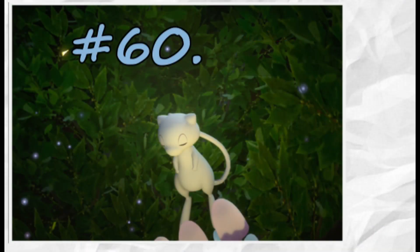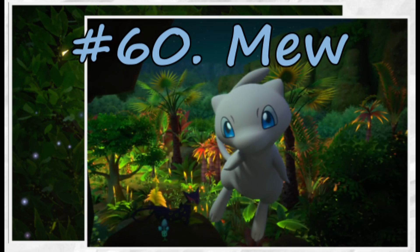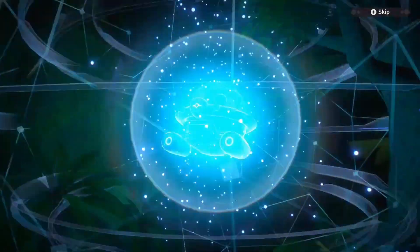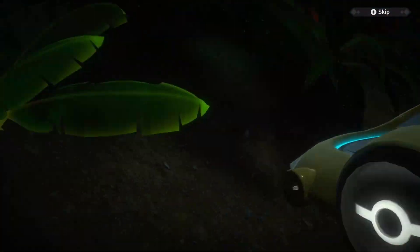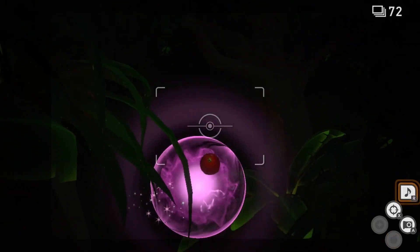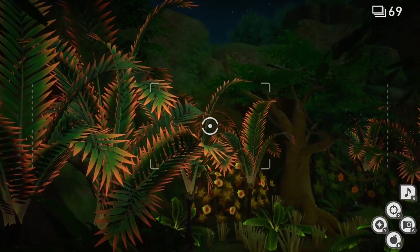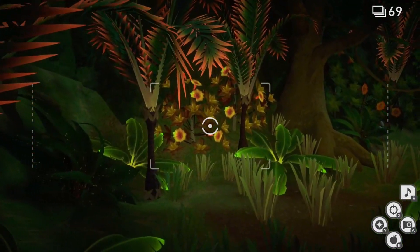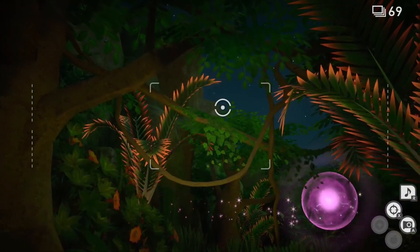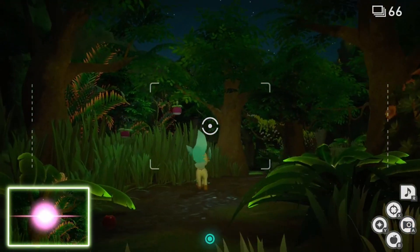Last but not least is number 60 on our list, Mew. We did get a picture of Mew earlier in the run during that Morelull interaction, but let's get an even better photo. As you begin, turn around until you see the two Morelull directly behind you. Play the Melody Player and a pink orb will appear. Hit this with a fluff fruit to reveal Mew. It will disappear quickly, but as you pass over the branch later on down the path, the pink orb will reappear — again, you must hit this orb with a fluff fruit. This can be quite difficult and it took me multiple attempts, but keep trying and eventually you'll get this. You do have to do this three times total throughout the map.